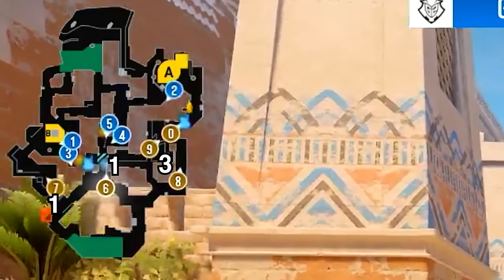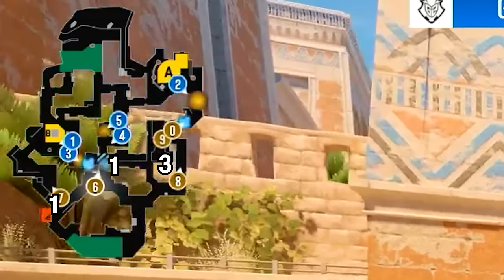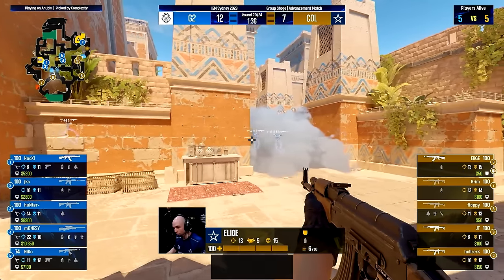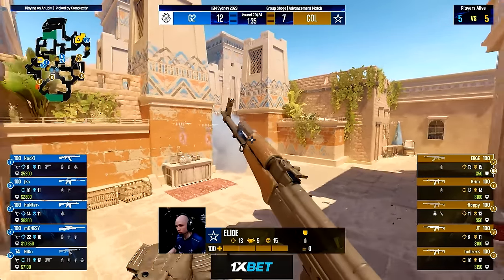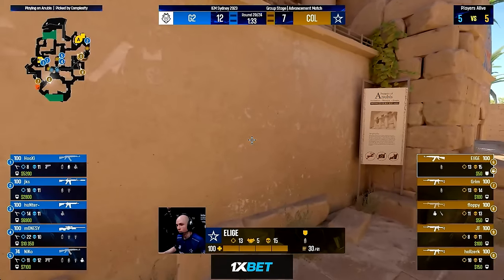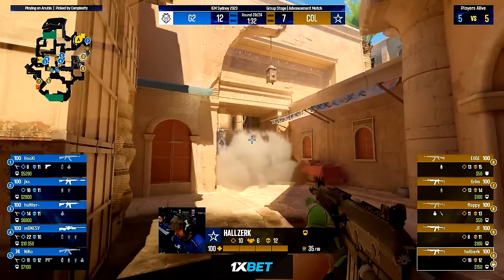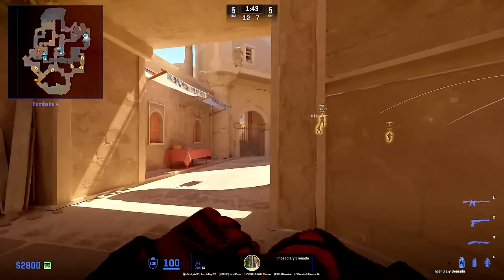Complexity are going for a 3-1-1 setup with three players towards A and water, one in middle, and one outside of B. The goal again is to use the slow players to set up a split execute, but they need to stay alive — which is why the solo players are playing super safe. Complexity will use the three-player setup in water to try and find the first kill and some crucial map control. G2 starts the round with a mid smoke and an A main Molotov just to keep Complexity out.